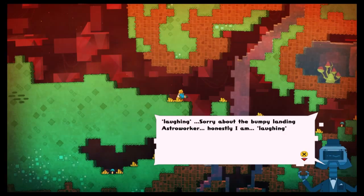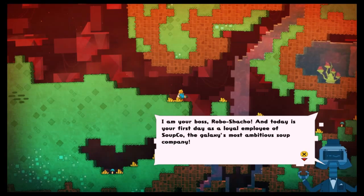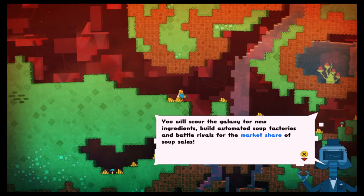He tells us who he is and what we're going to do, and this is our boss. He tells us that we need to make soup, which is used for the market. These soups will be distributed, and whether people find it or not depends on how many percent you get.